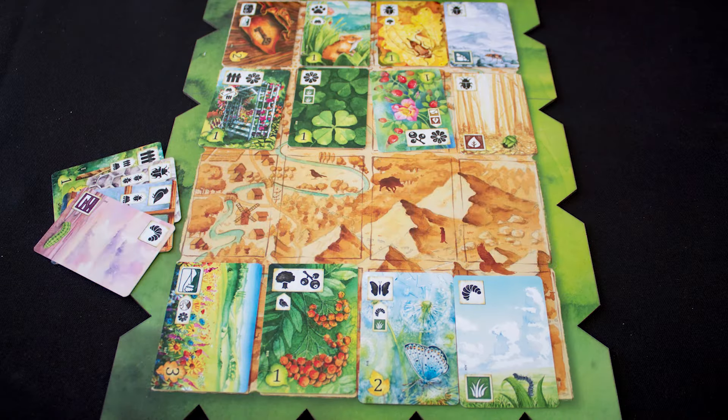Each round you'll play one of your action tiles and take one of the two possible options on it. The bottom actions are unique and the top actions let you draft a card from the main board.